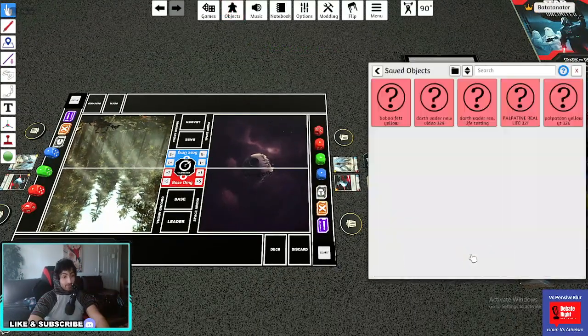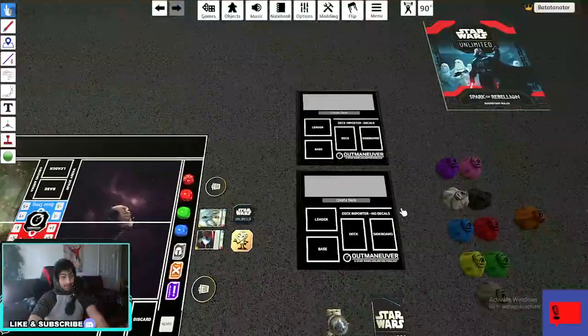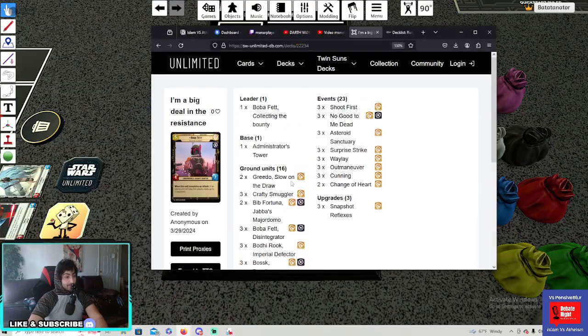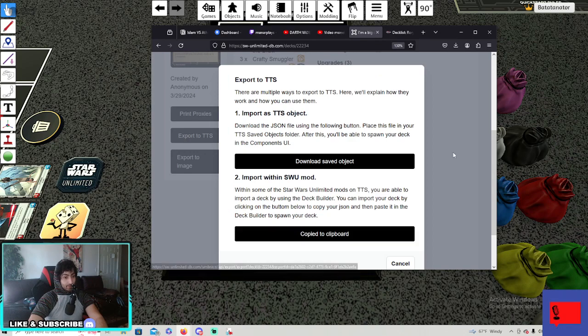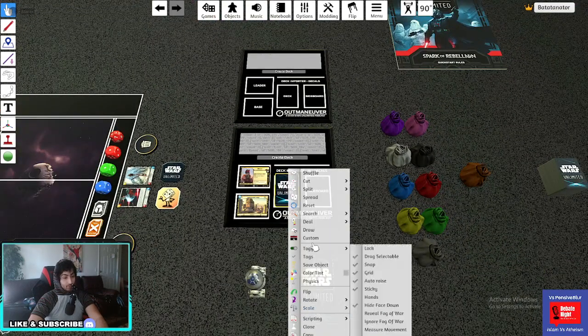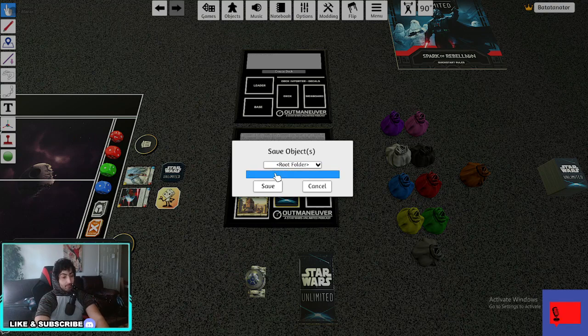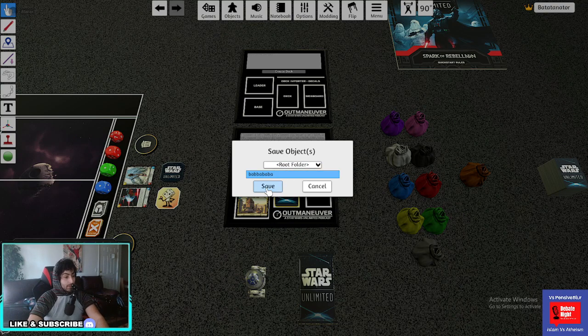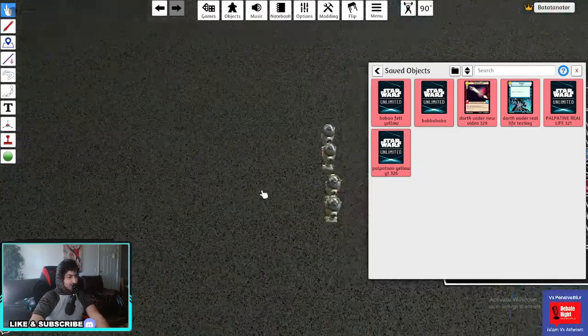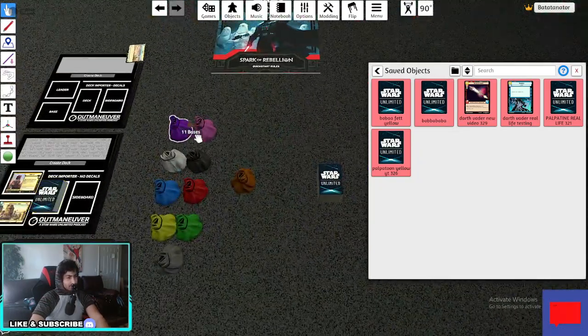If you're having any problems, jump into the Discord and they'll help you with everything. This is where the decks are — I'll show you how to build decks now. Same as before, you export and copy to clipboard from the deck builder, then paste it right here, create the deck, and it gives you the full deck. You want to immediately save it and give it a name. The only issue is it might not add your two leader/base cards, but you can find them from the extra stacks of leaders and bases by searching through them.